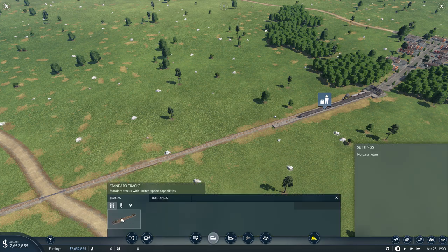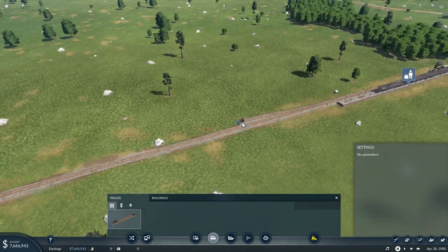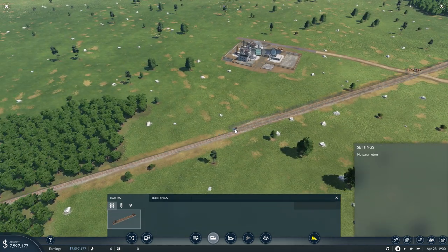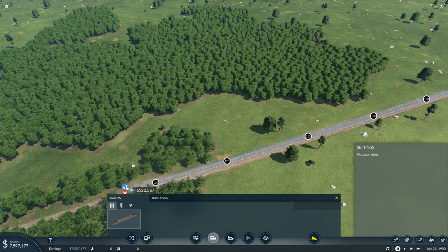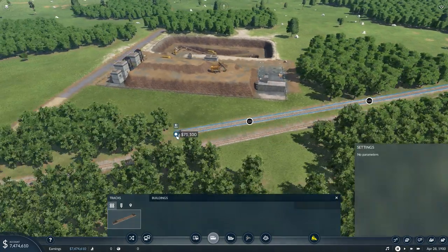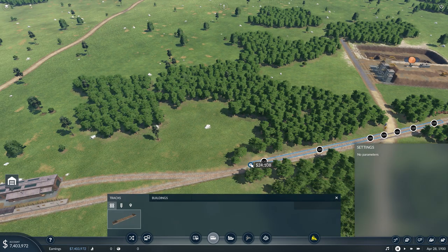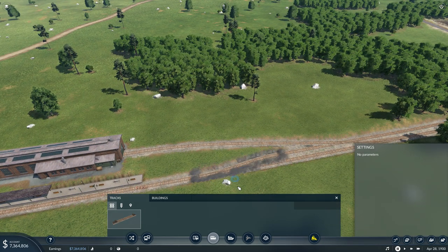I'm going to pause the game, go into the track system, and first build a second set of tracks coming from this station, making them line up nicely to the existing ones. Whether that's on the left or the right side doesn't really matter. I'm going to draw a whole second track and let the game clip them right next to my initial track. Make sure you line those up — and done.